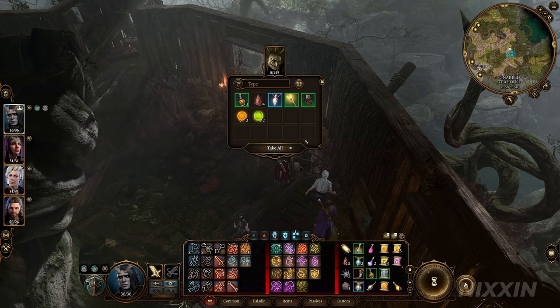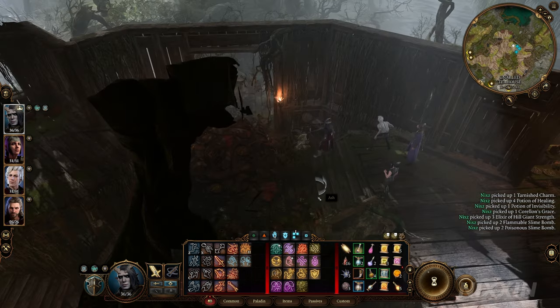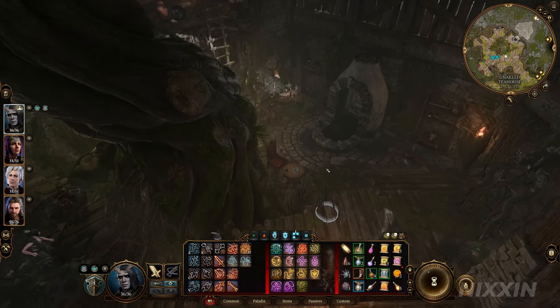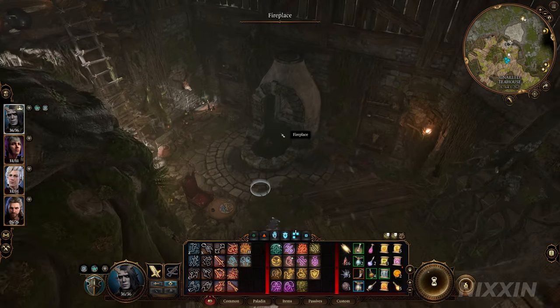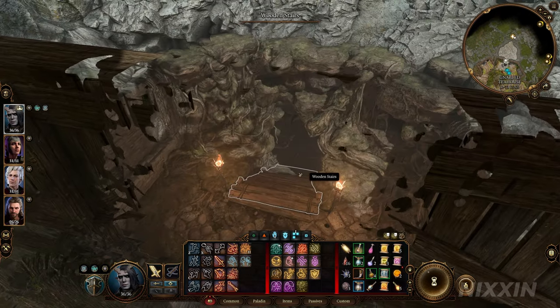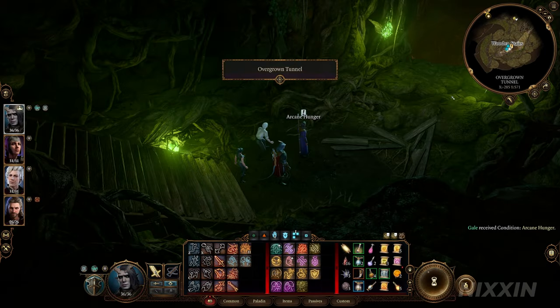Now, the only reason we do this is to save all her prisoners down in her cave. However, what it means is it will also lock you out from the free ability upgrade she will give you, should you choose to spare her. I have another video on the channel to show you how you can get a free upgrade — if you're in doubt, make sure to check it out.